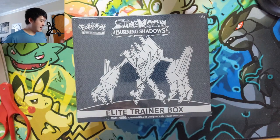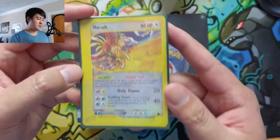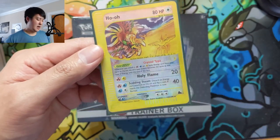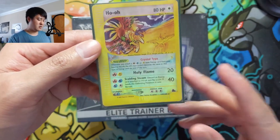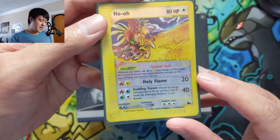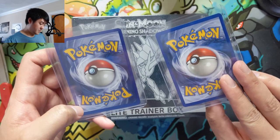We do have three singles — ungraded — and they are something pretty cool: the crystal types from the e-reader series. This is the Ho-oh crystal type. Crystal type is actually pretty interesting — the Pokemon is colorless, but whatever energy you attached last, whether fire, water, or lightning, that's basically the type you are. I wonder how good these were competitively. Right now I just want them for a binder collection. This Ho-oh has significant creases, so it would probably just go in the binder — and it is the reverse, which is a little less expensive.